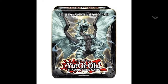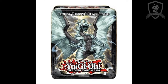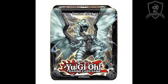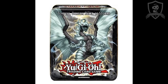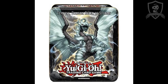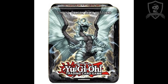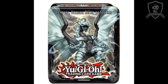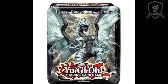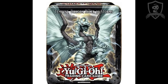What is up guys, Rampanel1 here and welcome to today's video. I'm once again going to be talking about the 2013 collector tins. The first two tins are Blaster Dragon Ruler and Tidal Dragon Ruler, set for at least August 30th. Then the second two tins are Tempest Dragon Ruler and Redox Dragon Ruler. So all four 2013 collector tins are Dragon Ruler tins.